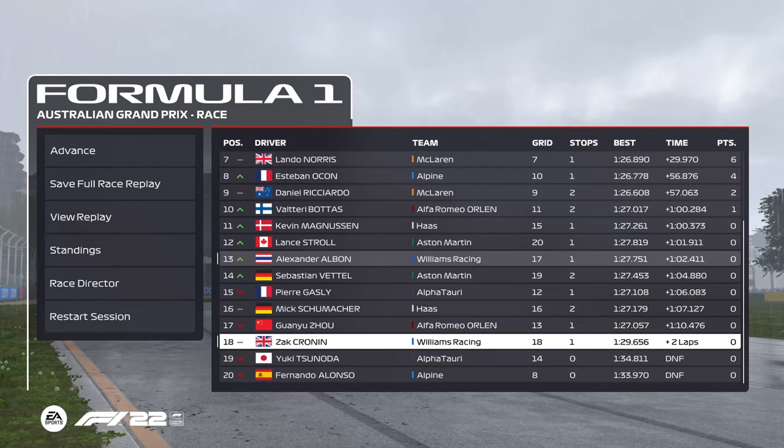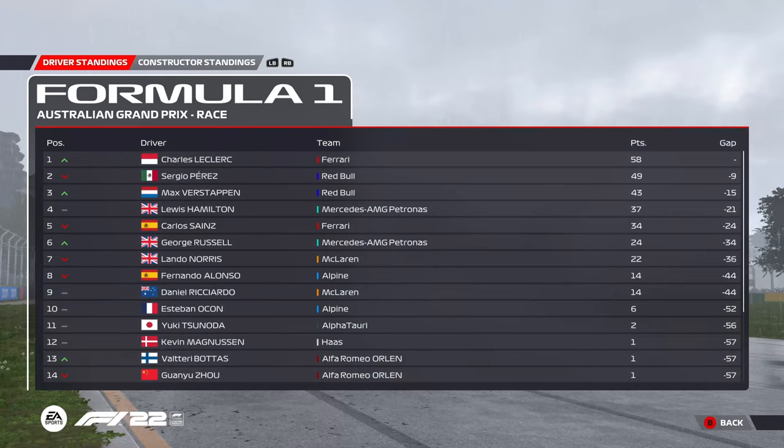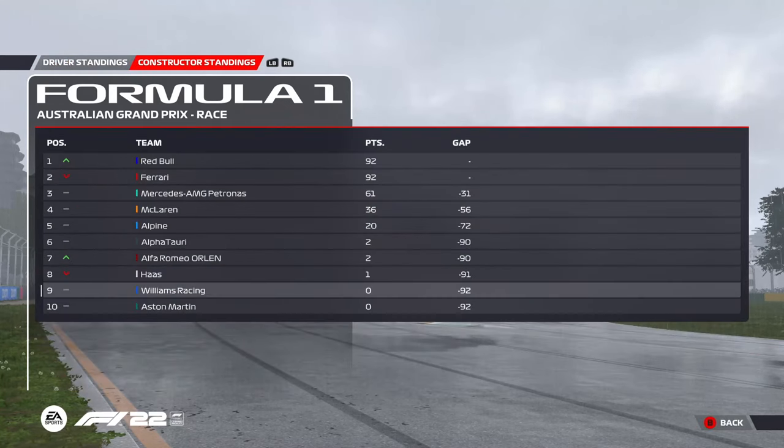Albon comes home in 13th, and the top 10 had Verstappen in 1st, Leclerc in 2nd, and Hamilton taking home 3rd. In terms of the Drivers' Championship, it's Leclerc who now leads by 9 points to Sergio Perez, and it's Verstappen now up to 3rd, just 15 points off the top. So Red Bull are now chasing Leclerc down for the Championship lead. In terms of the constructors, we're still down there in 9th, as Red Bull and Ferrari now sit tied at the top of the table — it'll be a very entertaining fight for those guys later on into the season.